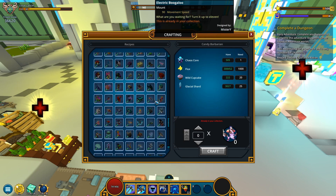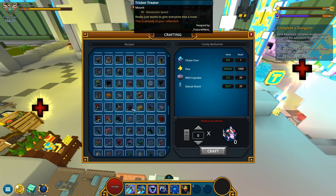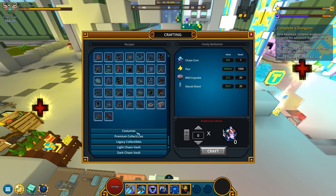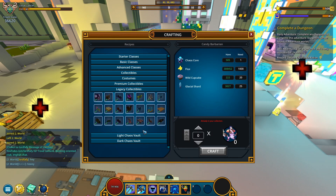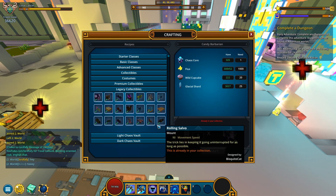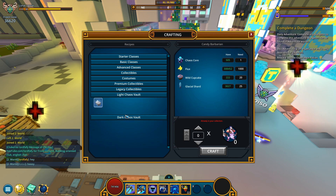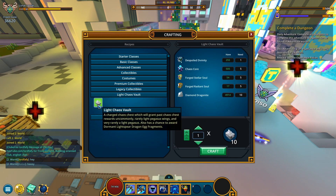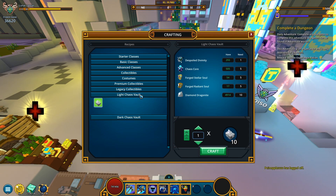Other than that, I have unlocked every single collectible, every single costume, and every single premium collectible — same for legacy. I have every single item under the chaos core crafter, classes included. So there's only one thing people suggested I should do with my chaos cores: maybe try opening some light chaos vaults or dark chaos vaults, in the hopes I'll end up with some interesting drops I could later sell on the marketplace — basically a way of converting these resources into flux.